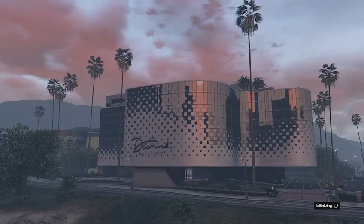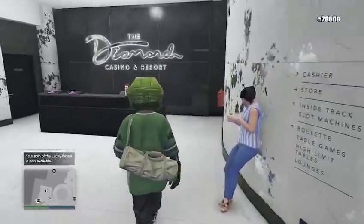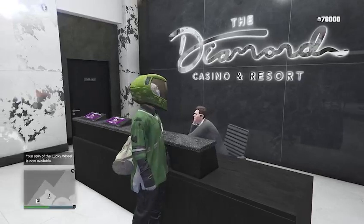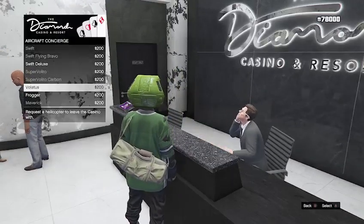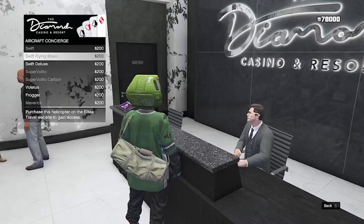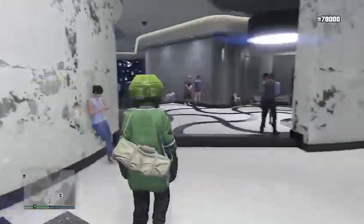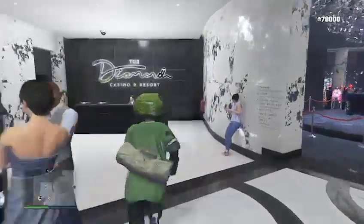We are just going to go inside the casino and make our way up to the desk. Go down to aircrafts and make sure you own any one of these aircraft. As long as one of them is not grayed out, that means you own one. If you don't own one, just pull up the plane site in your phone on the in-game website and purchase one of those planes.